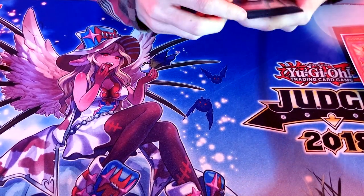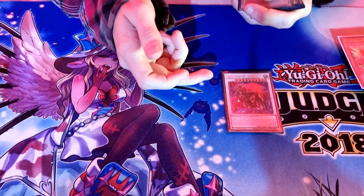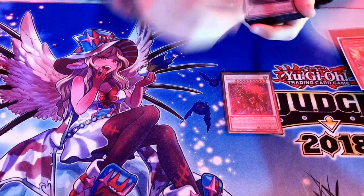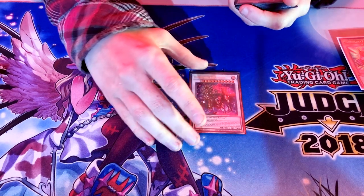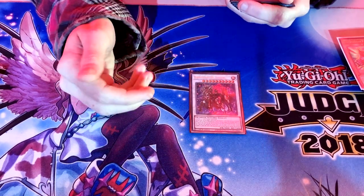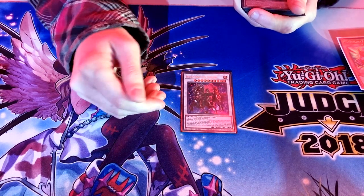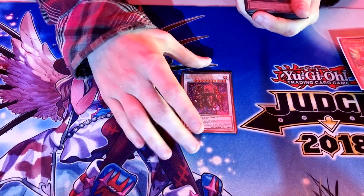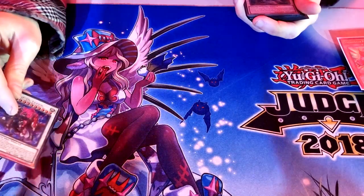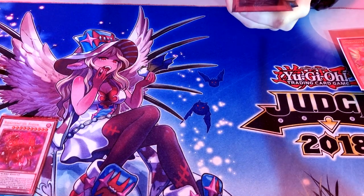Moving on to the extra deck — starting with synchros. One Baron: very good negate, very good pop, can shuffle itself back and summon a lot of things — people summon Scythe back, I've been summoning a lot of zombies back, like Changshi, Yuna, Zombie, or Gozuki on a follow-up to extend further. It's just a great general utility card.